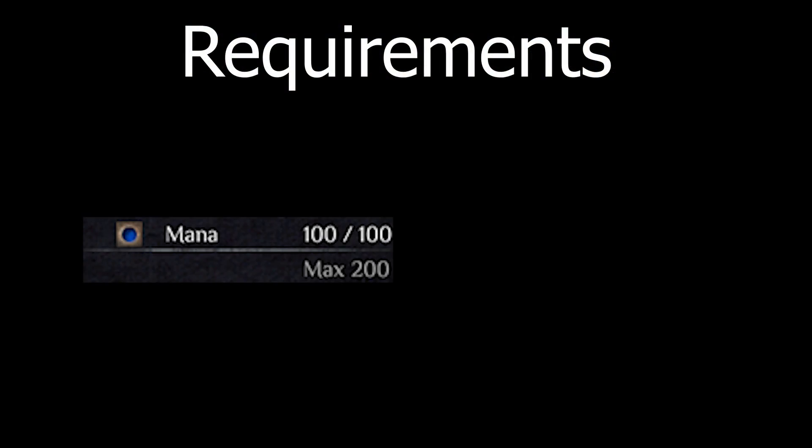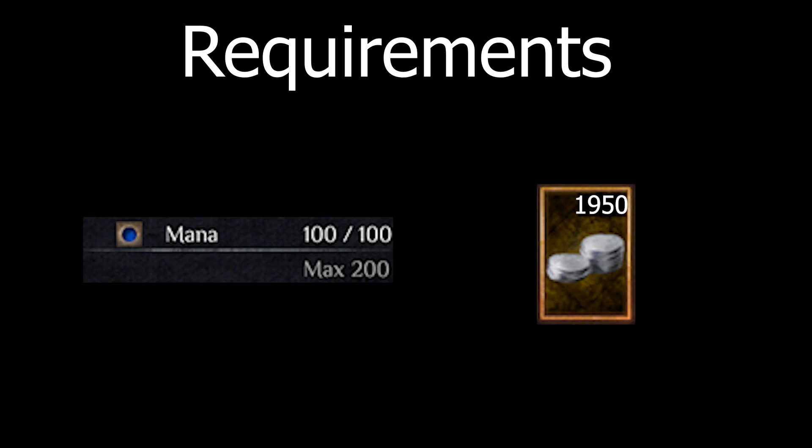The only rare requirement you need to visit the shaman is mana. If you want to get all the skills though, that's going to cost you a whopping 1,950 coins. It's going to be a small grind, but it's totally worth it.